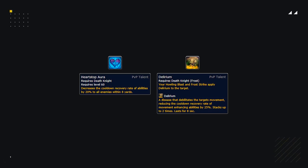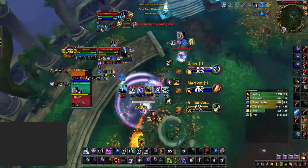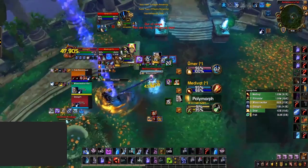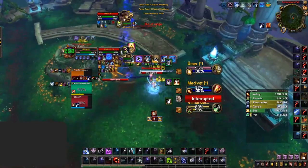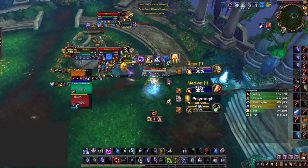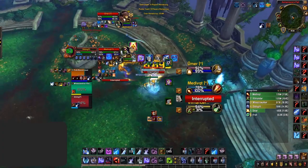It's also important to stick to enemy targets, as most of the game you'll be playing with Heartstop Aura and Delirium. These talents severely hinder your opponents' cooldown abilities, especially their mobility, making it excellent against mages, monks, and demon hunters. The more you can stick to them, the longer their cooldowns will be, in turn reducing their pressure and mobility.